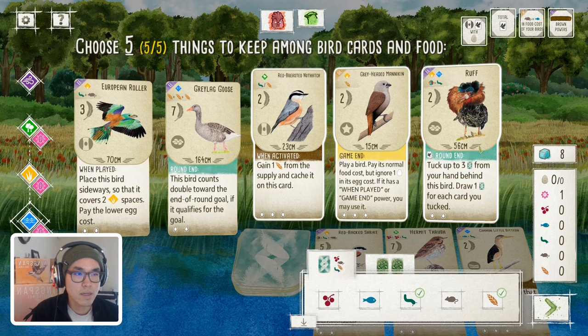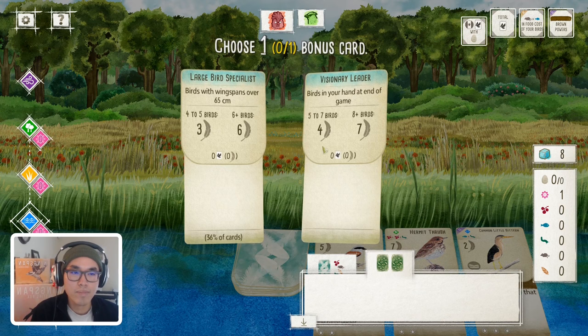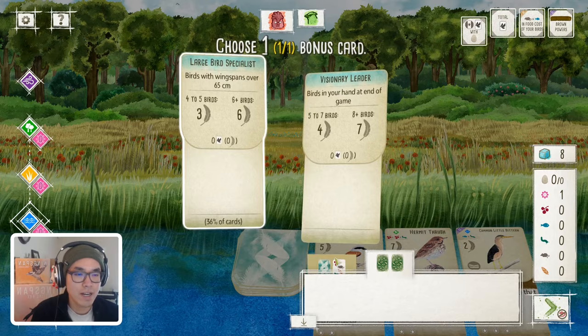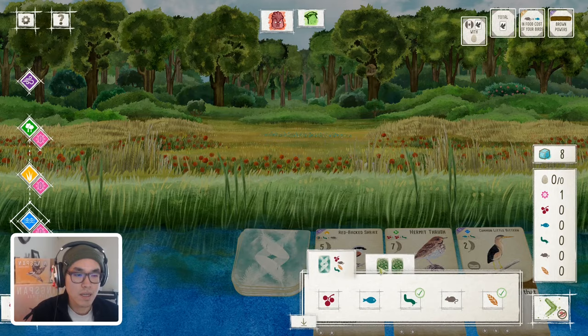With the nectar, maybe play the Ruff first. With the nectar you can play the Ruff and the Nuthatch, and that will basically jumpstart your game pretty nicely. The star nest is going to be good for the first end-of-round goal as well. Pretty solid pick. Again, pretty boring bonus card here — I'm leaning towards the large bird specialist, even though it's not a great start for that, I feel it's going to be better than Visionary Leader. Pretty straightforward pick. It's just so interesting how that one extra nectar changes the starting hand so much — you just get to keep a lot more birds.